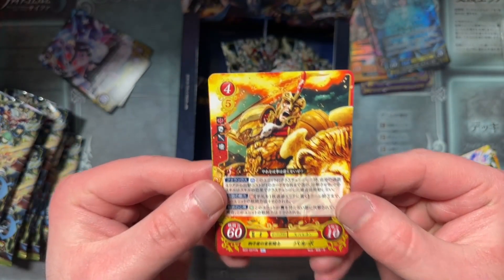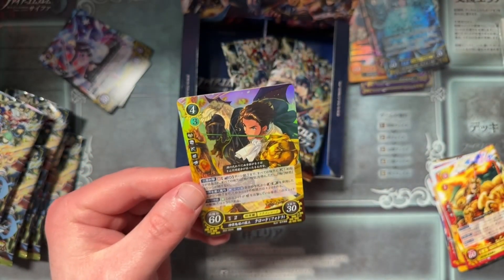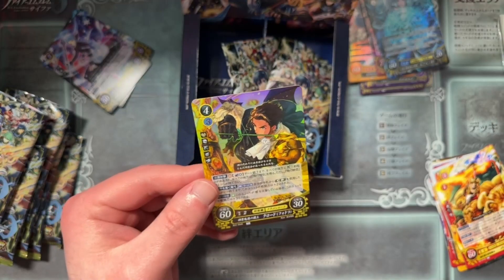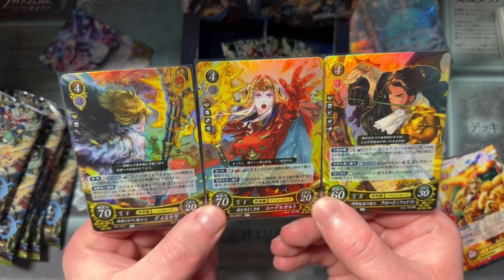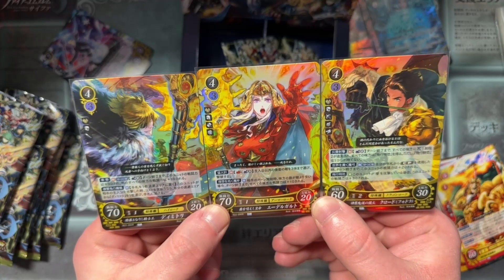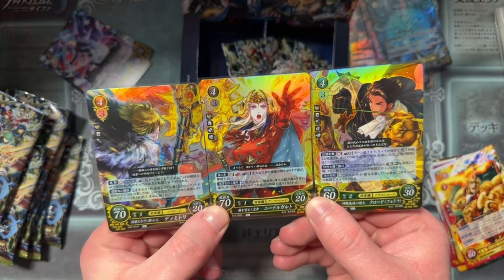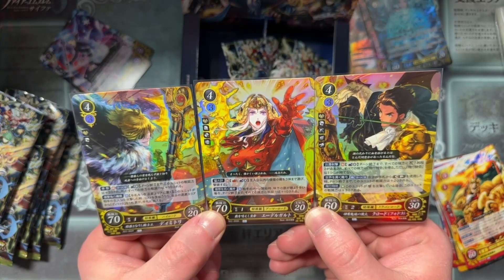We've got that super intense Valbar, and the rare for that is Claude! Oh hey — there's another trio for me to try to awkwardly piece together. There's the Claude card himself, and then there we go — the full three piece. Nice. The holo combo, very cool.